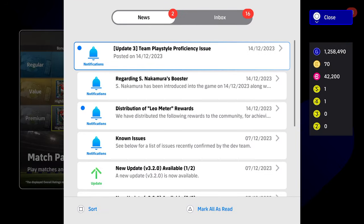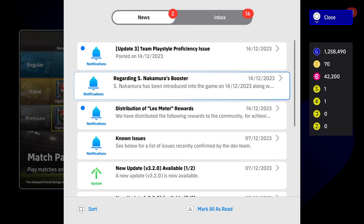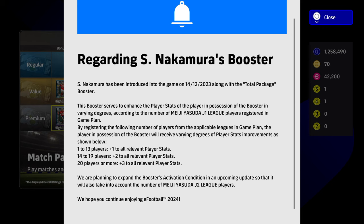We also have a couple of updates. The distribution of Leo meter rewards will just be in your inbox. There's a new booster that we'll talk about in a second — basically he's going to be getting a boost to all his relevant stats, the total package booster. If you have 1 to 13 players from this league registered in your game plan, you get a plus 1 to all relevant player stats; 14 to 19 you'll get a plus 2; and 20 players or more you're going to get a plus 3.